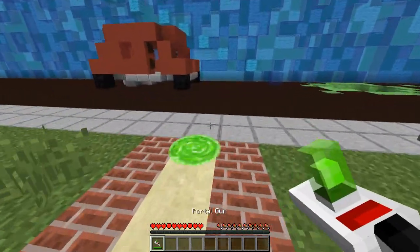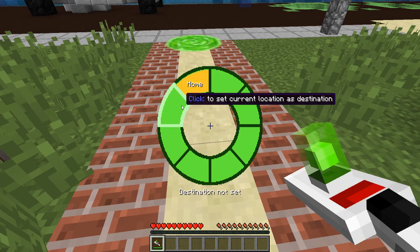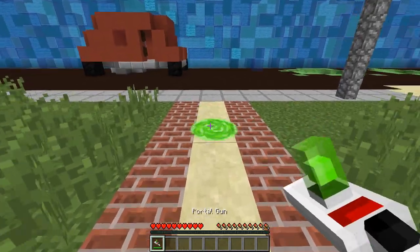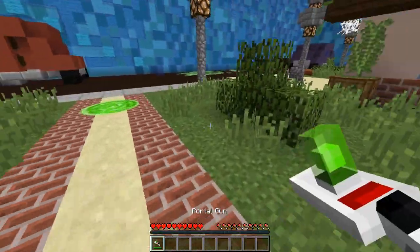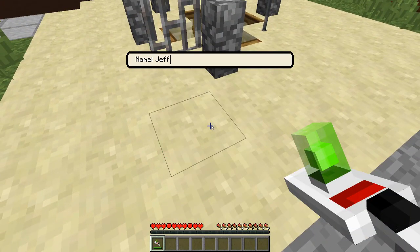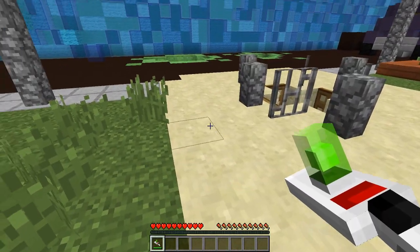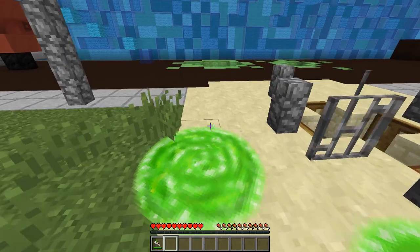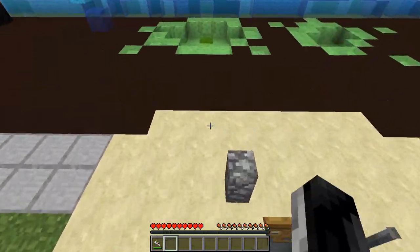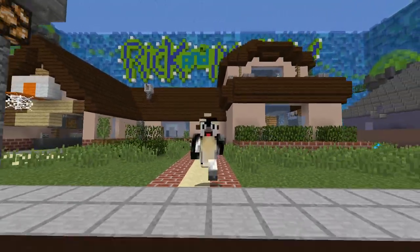Just look at that though, it looks so cool — that's awesome! I think what you need to do is select the one you want, so this will make my next right-click send me to 'home.' But if I set another destination over here, we will set 'jeff' — this is the jeff area. Shift right-click again and select 'jeff' — it'll send you to jeff. But I want to go home now. Perfection!